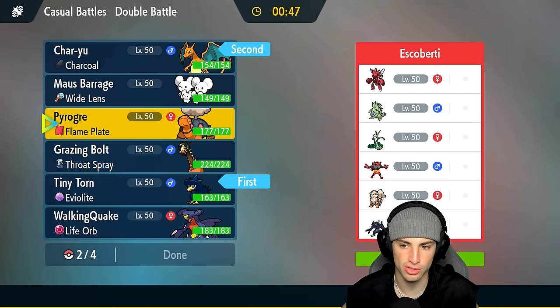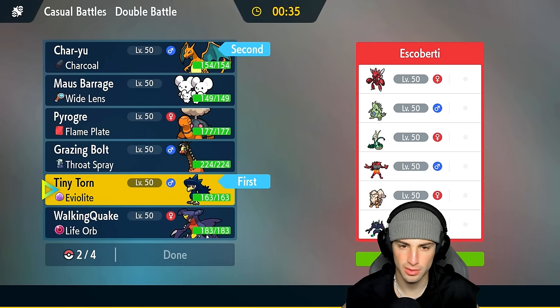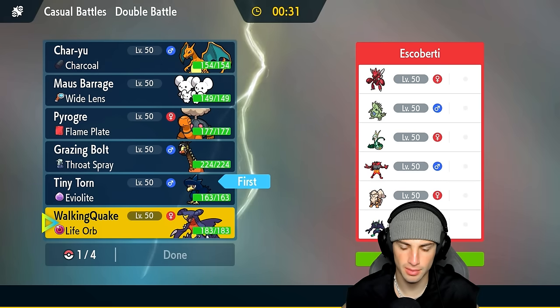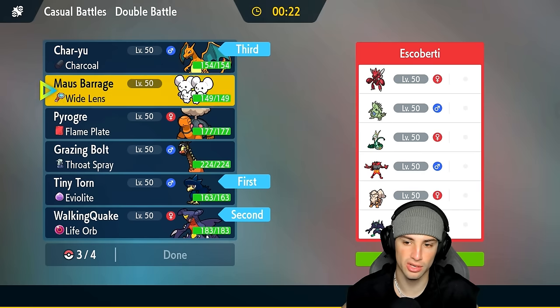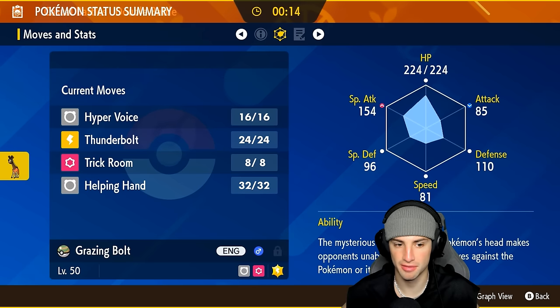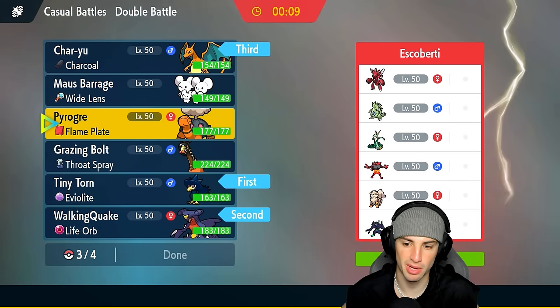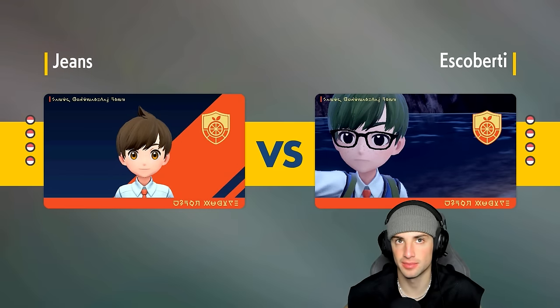I'm going to go Murkrow and Charizard. If they lead Tyranitar I could just Protect turn one and pop a Sunny Day, but TTar is the scariest thing for me. Intimidate is really scaring me too — but I can Haze and get rid of the stat changes, that's not a bad idea. We're going Charizard and Talonflame. Actually, I think Talonflame is a little better here — the more weather control the better. Tyranitar is just such a big-time problem for this team, but I can EQ freely next to Murkrow.